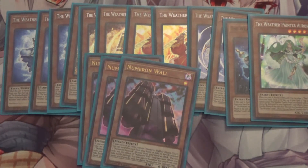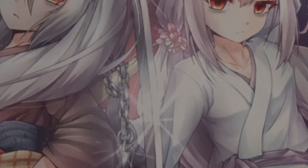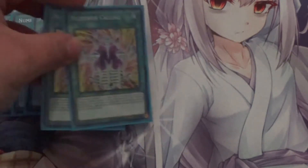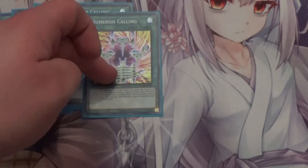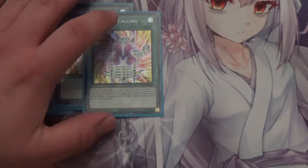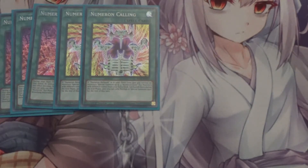Moving on to spells and traps — I run three Numeron Network. Numeron Network lets you send one Numeron spell card from your deck to the grave, and then Network gains that card's effect. You send Numeron Calling, and Network gains Calling's effect: special summon up to four Numeron XYZ monsters with different names from your extra deck. You still get up to four monsters and go into Opelousa, though after activating this effect you can only normal or special summon once that turn.